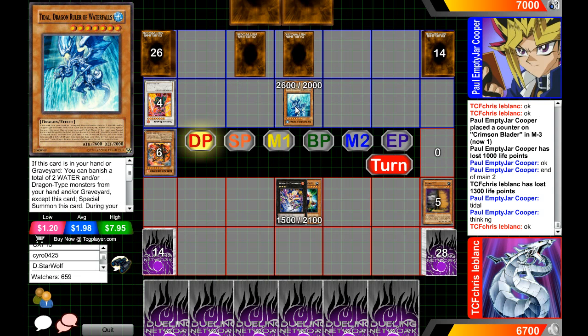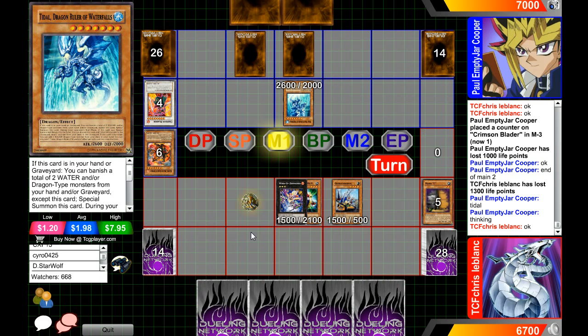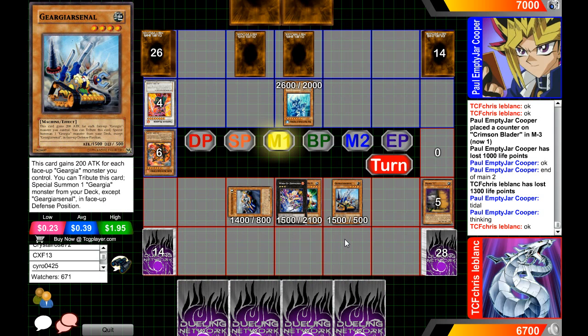We'll see if it's Torrential Tribute — Paul Cooper should be good. That Torrential came in clutch, getting rid of two Karakuris. They don't really play that many Karakuris — it's usually like three, occasionally up to five, but never really over five. He already used about half of them, and there's no more Pot of Avarice, which is probably one of the best cards the Gear deck had.